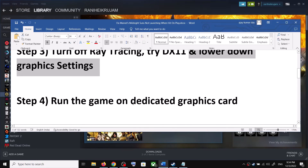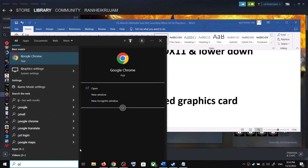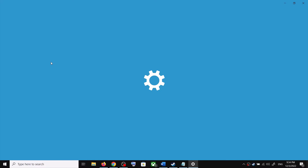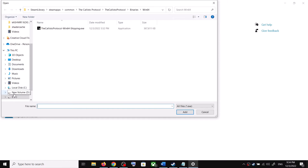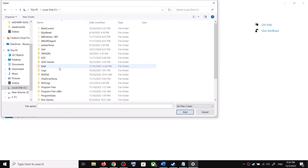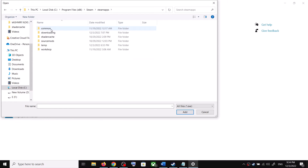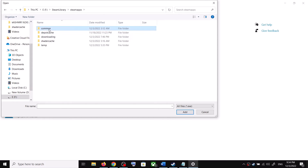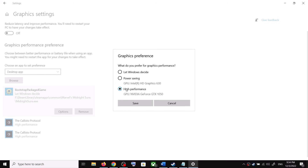The next step is to run the game on the dedicated graphics card. Type Graphics Settings in the Windows search box and click on Graphics Settings. Click on Browse, go to the game installation folder — if in C Drive, open C:\Program Files (x86)\Steam\steamapps\common and find the game folder. Select the game exe file and click Add.